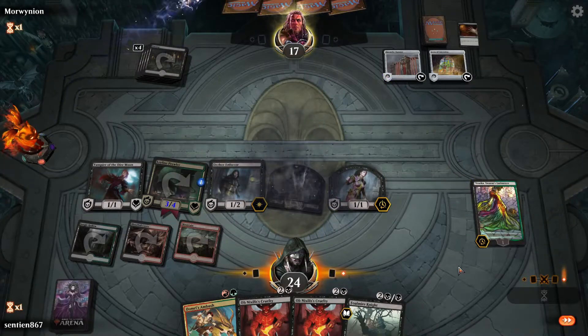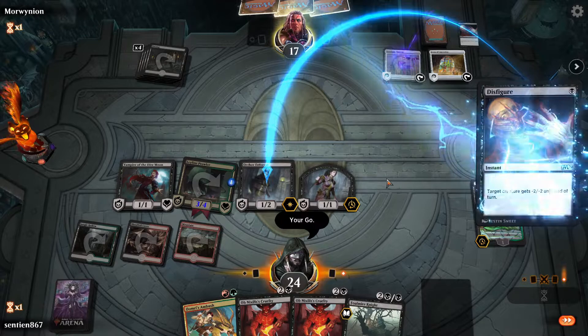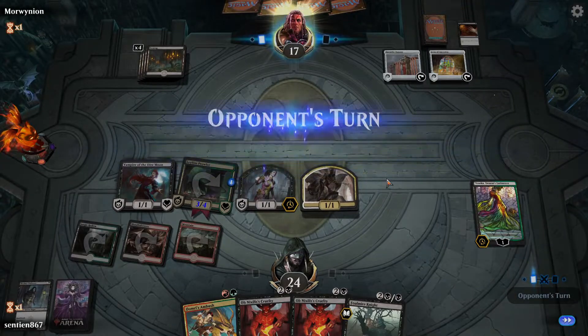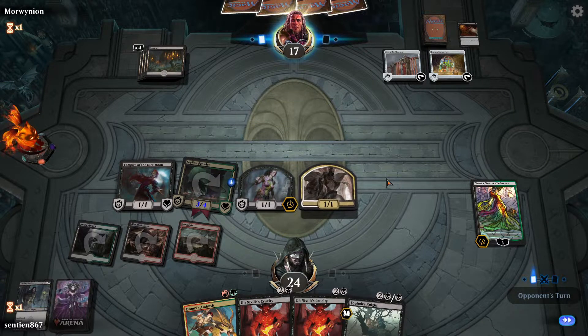Now Leyline Prowler is stronger, which I really like. Oh, they finally played their Disfigure. Oh boy. They managed to play their creatures — their cards in their hand. That is actually insane. I thought this person would actually just keep on using their emotes and never play.